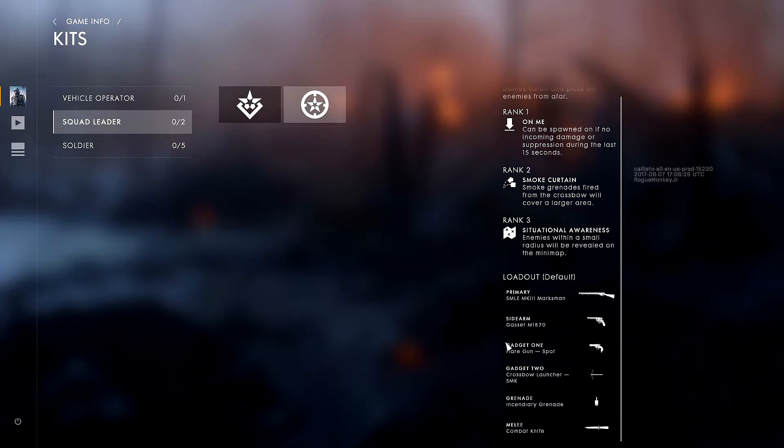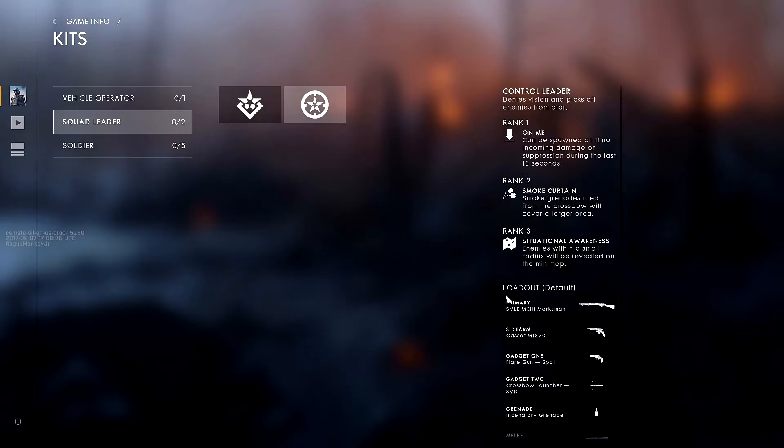For the Control Leader loadout, gadget one is the flare gun spot — very useful for the flags. Gadget two is the crossbow launcher smoke. As you can see, both squad leader classes mostly have support gadgets; they each have their advantages and disadvantages.